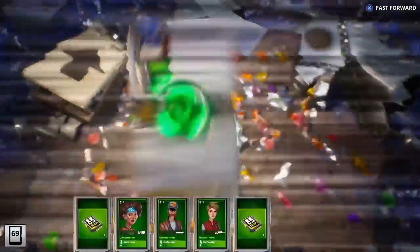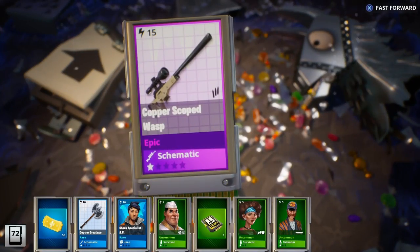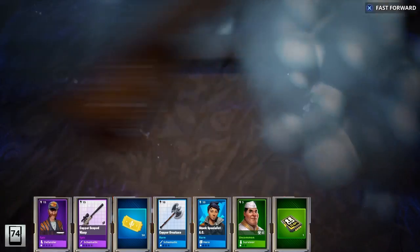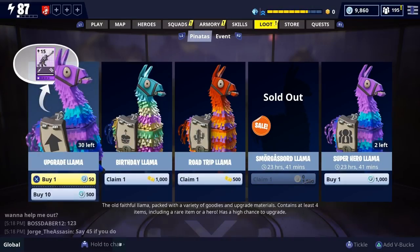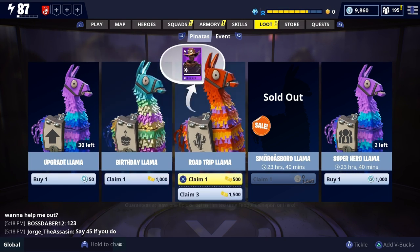Whenever it turns silver I always think it's gonna turn gold but it doesn't. We got 50, a wasp, and two epics — not bad. We have 30 left and then it's time for the superhero llama and then birthdays. Let's do another 10.